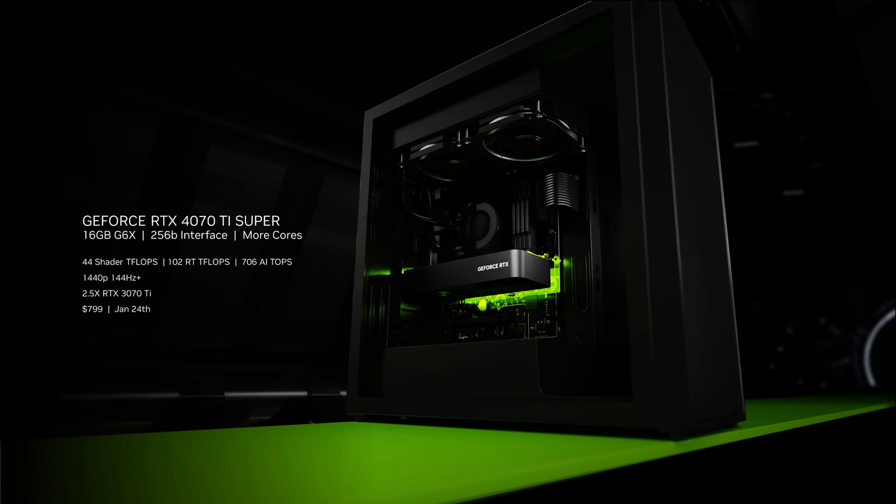Next up is the RTX 4070 Ti Super. We've added more cores and increased the frame buffer to 16GB and the memory bus to 256-bits. It's the perfect GPU to max out your high-refresh 1440p panels and even game at 4K. Creators will love it for video editing and rendering large 3D scenes. It's 1.6x faster than a 3070 Ti and 2.5x faster with DLSS 3.